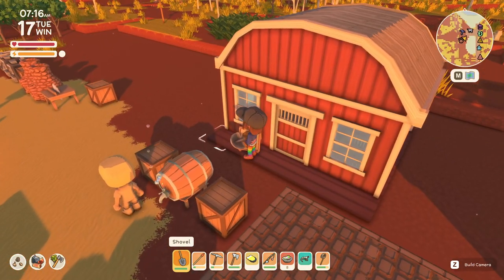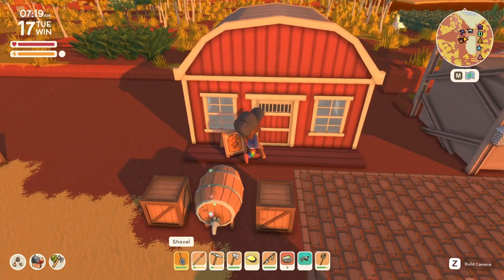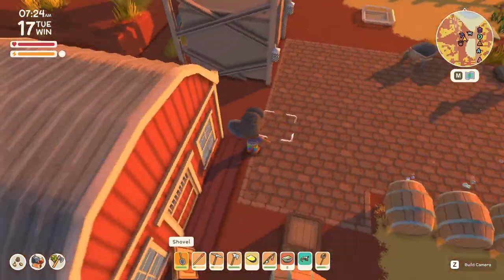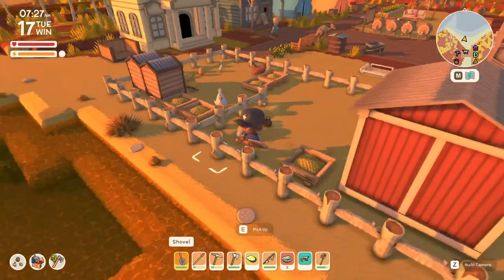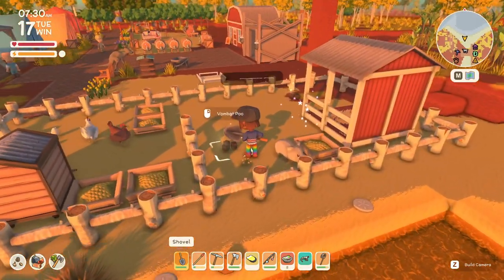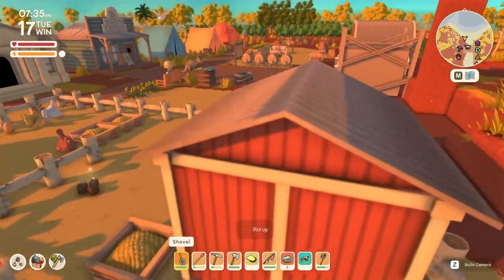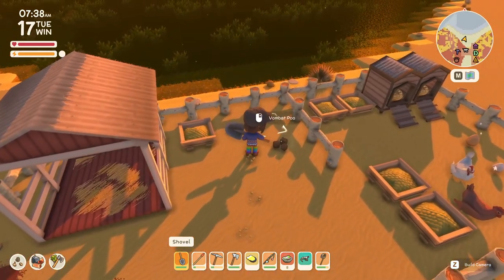It has different hours than the other stores — it's closed on Mondays. Let's read the sign: Irwin's Barn, open 10 to 6, closed Mondays. From this barn I was able to buy this cute little guy here. Look at him, he's so cute. He sounds really cute as well. It's hard to hear over the music, but he's got cube poo, which is kind of funny.